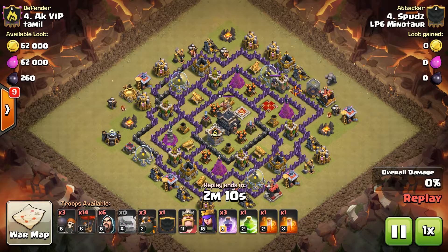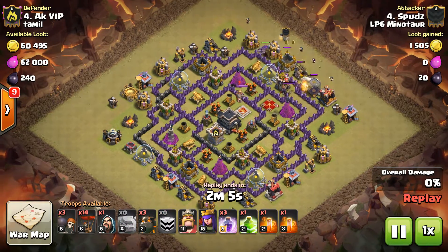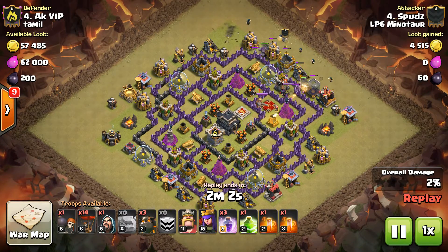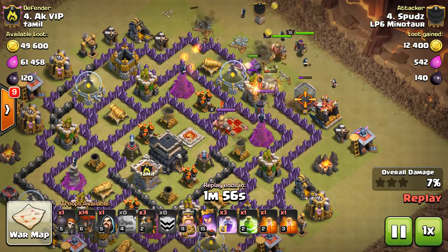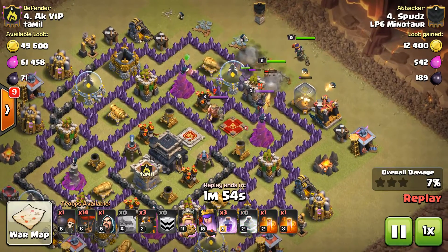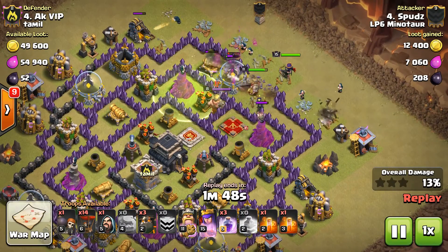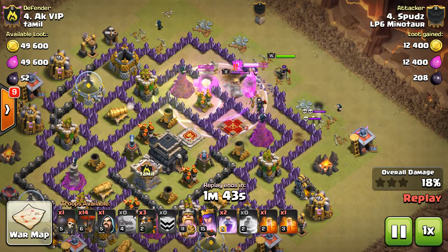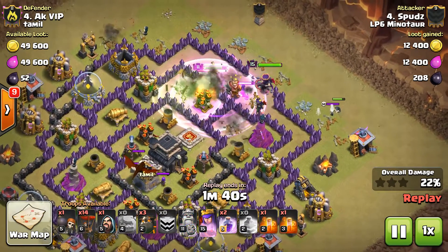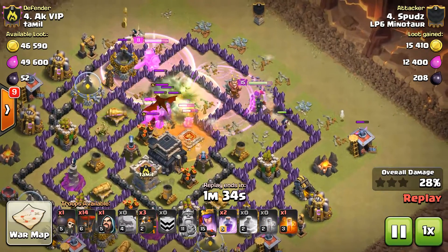Next up we've got Spuds. Spuds is going to come in with a Shattered Golaloon. We've got the Golems in. Wizards making the funnel. In comes the King and Queen. Enemy Queen is down. Enemy King's coming over and he's going to go down too. Rage Spell. We're getting people into the core. Taking out the first air defense. CC troops are coming out. We've got Poison down.